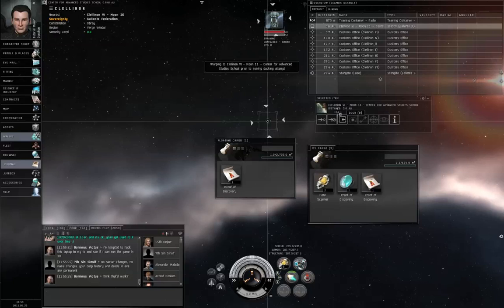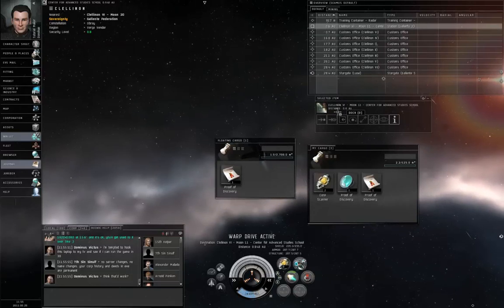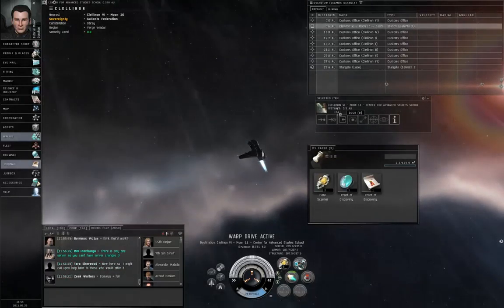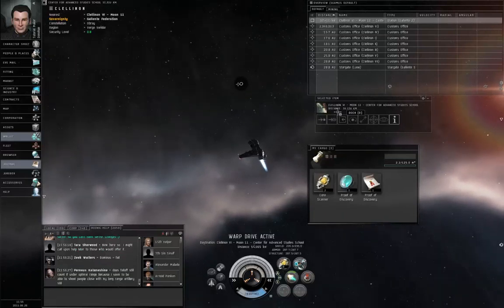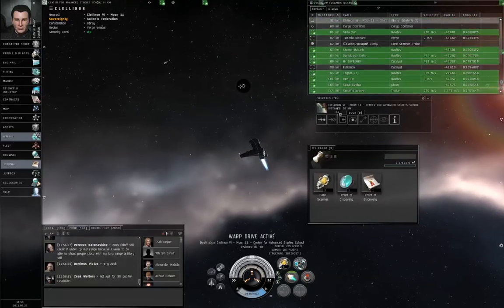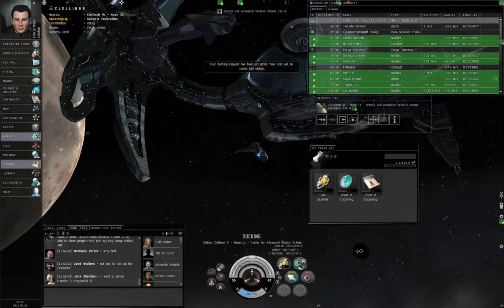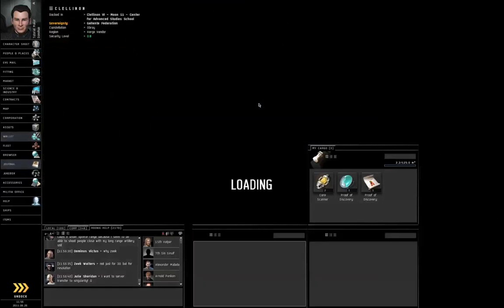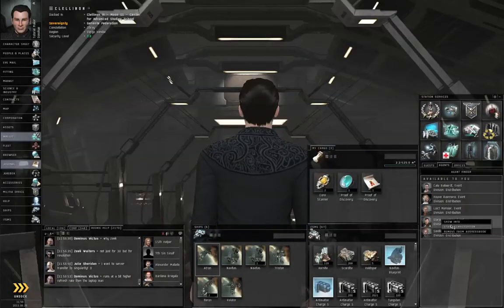It's worth noting that in real exploration sites, different spawn containers have difficulty access penalties. In other words, some cans are harder to open than others. If your skills in Hacking, Archeology, or Salvaging are too low, your chance to successfully open the container can be less than zero and the game won't even allow you to try. So it is worthwhile to get higher levels in Salvaging, Archeology, and Hacking if you're going to be doing exploration work. There are also rigs that increase your probability of success.